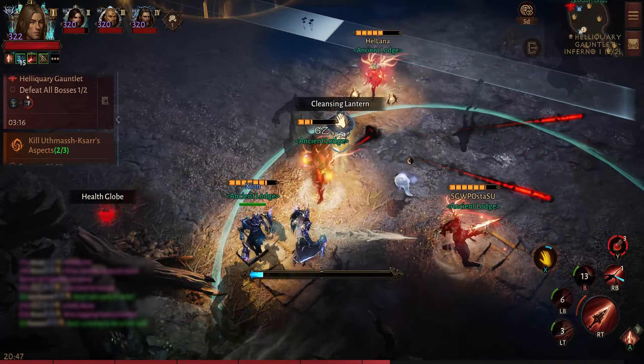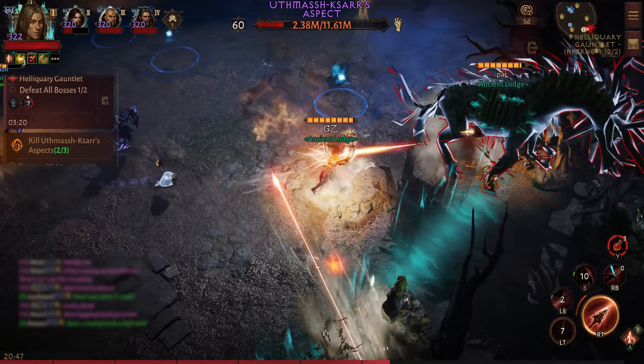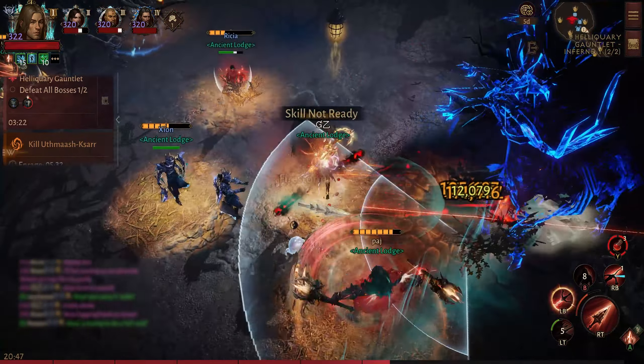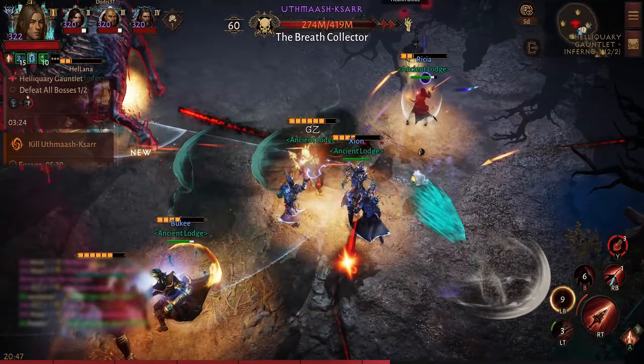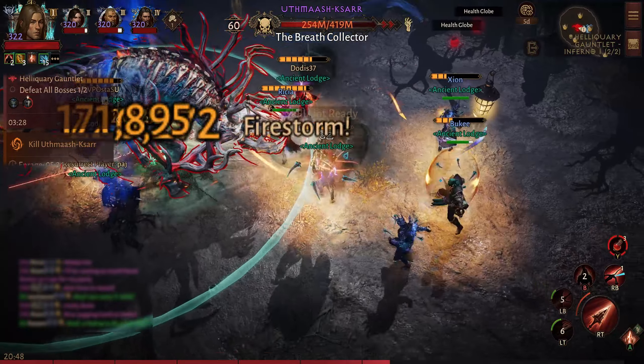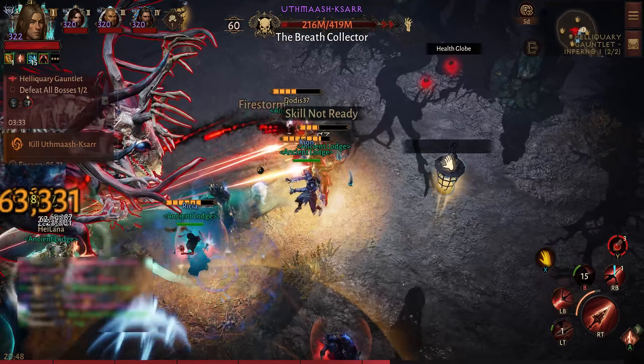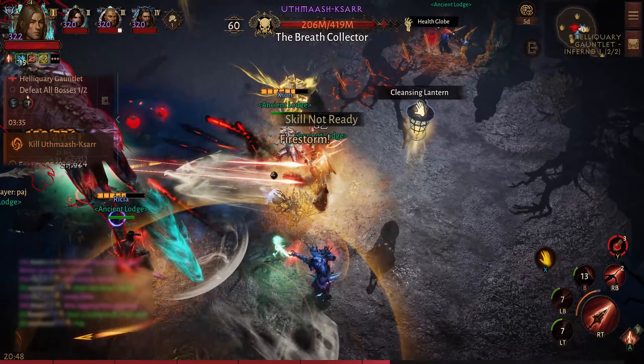You have to make sure you get that lantern on you at all times, especially later on — otherwise he is going to instantly turn the ground into fog and you're going to receive a lot of damage, and even the necromancer's damage immunity is not going to help. Also, he will start destroying those lanterns randomly.